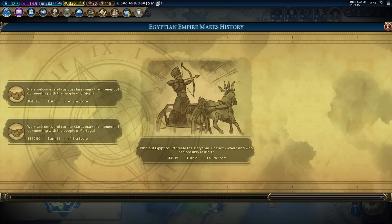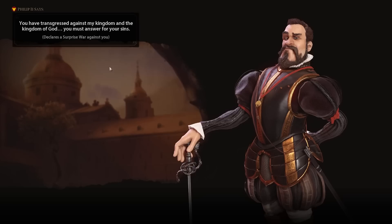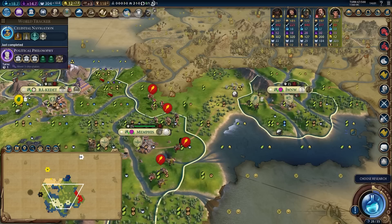There's the Marieniu Chariot Archer. If we can get it into Memphis, Memphis will feel very well defended. I do think Spain wants to go to war with me based on his positioning. There's the war I was expecting. But we have Celestial Navigation now — I could just buy another chariot and start cracking heads from afar. I think this attack is honestly a big mistake from Spain because I managed to exploit enough resources to where I should be fairly easily able to defend. Thousand-year flood in the capital looking good.